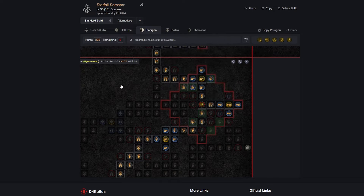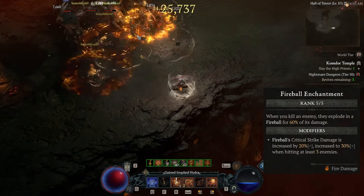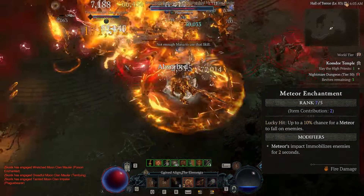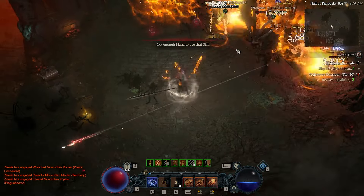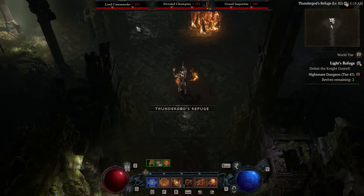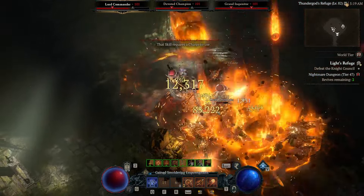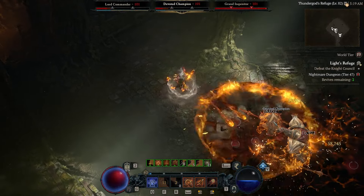The other legendary node we are grabbing is the Enchantment Master, which feels pretty high value with this build. This will make enemies we kill explode in a 60% fireball instead of 50%, and will increase our lucky hit chance for additional meteors from 8% to 10%. Every meteor we get this way brings an additional meteor with it from the Starfall Coronet effect, essentially doubling the value of this upgrade. And when we switch our Fireball enchantment over to Firebolt for big elites or boss fights, the Enchantment Master legendary node will increase the burn effect from 23% up to 28%.